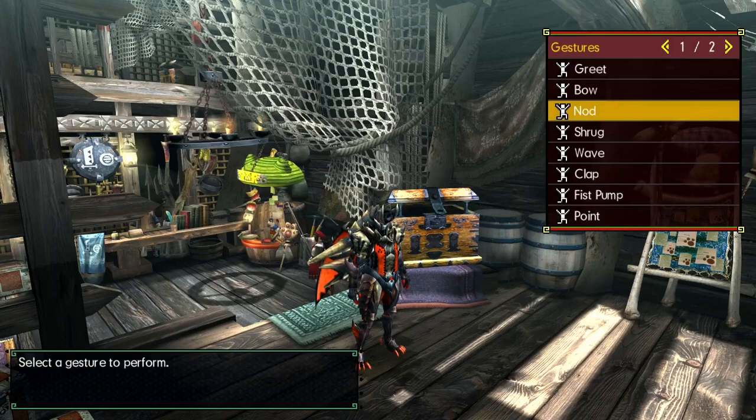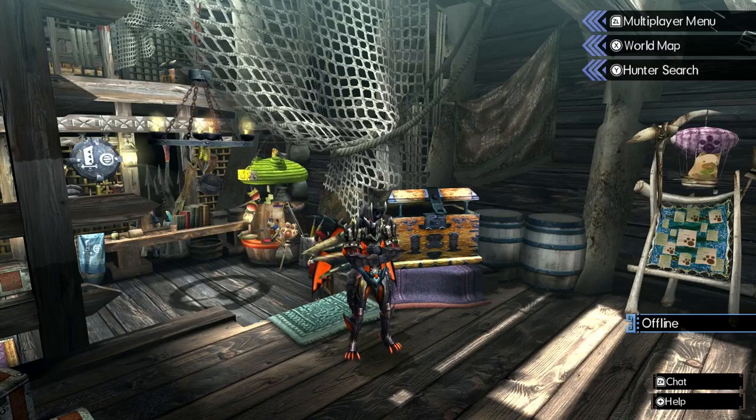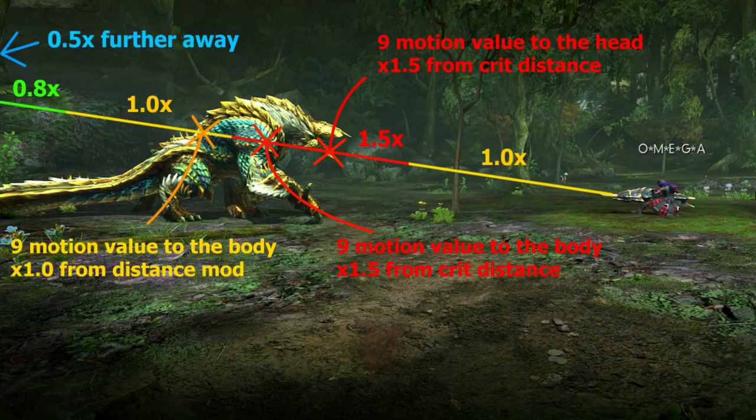I don't want to make explaining ammo types too long so I'll keep it brief and only explain the useful ammo, but some basic info is required to understand what's going on and why you'd want to use certain ammo types. I will also explain what the uncommon shots might be good for if they're used with a particular gun.